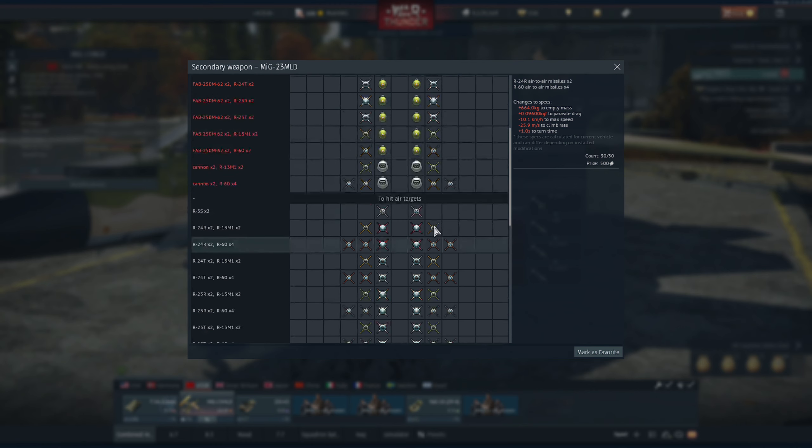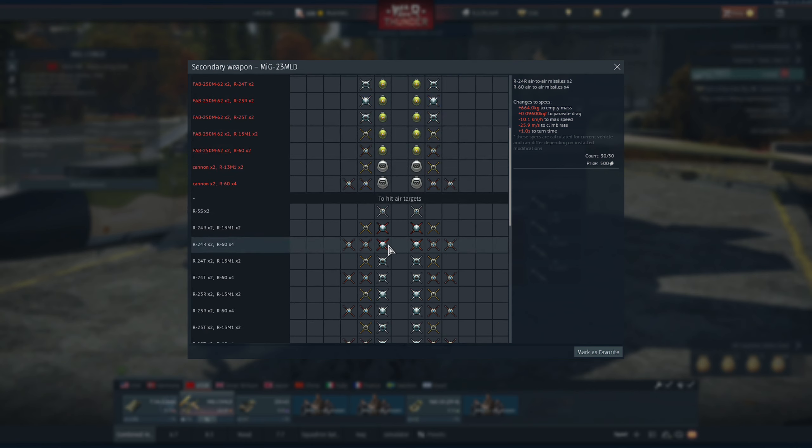I advise using the R variant - the R24R is way better than the T because the radar seeker is pretty good and the missile has an all-aspect range of about 15 kilometers effective range. The R24T all-aspect has only a 4.3 kilometer effective range even though it's kind of a stealth weapon. Gaijin forgot to add the mixed loadout - in real life it had the ability to use one R24R and one R24T, which would be the best loadout option. But if you have to choose between them, use the radar one.